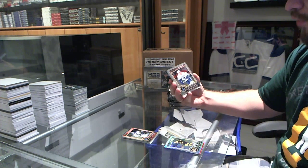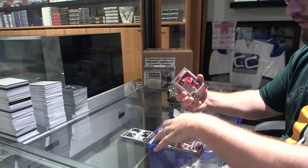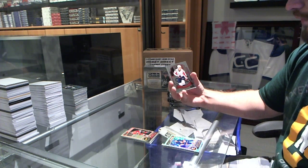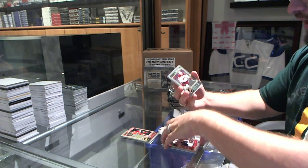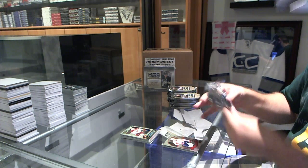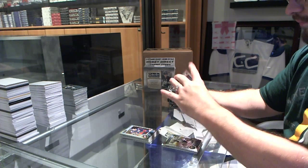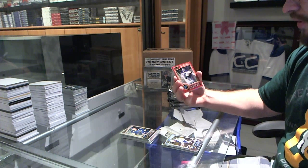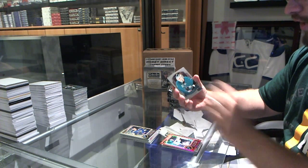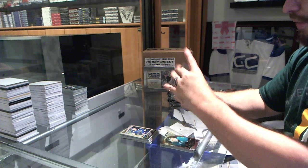We've got a Bo Horvat rookie for the Vancouver Canucks. We've got a William Carlson rookie for the Anaheim Ducks. We've got a Trax of John Tavares for the Islanders. We've got a Washington Capitals retro of Nicholas Backstrom. We have a Darnell Nurse rookie for the Edmonton Oilers. A red prism numbered to 135 for the St. Louis Blues, Marty Broder. A retro of Antti Niemi for the San Jose Sharks. And a refractor rookie of Seth Griffith for the Boston Bruins.